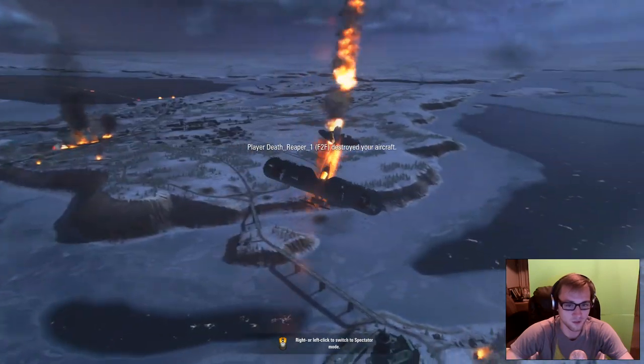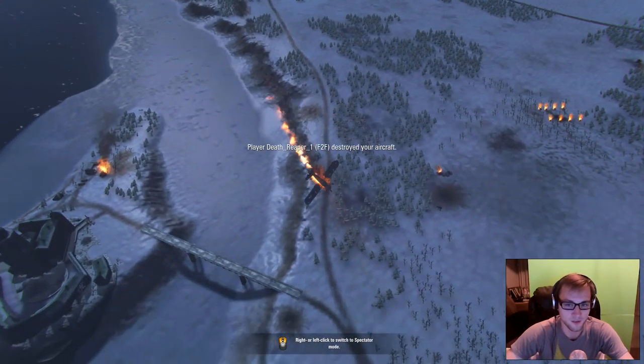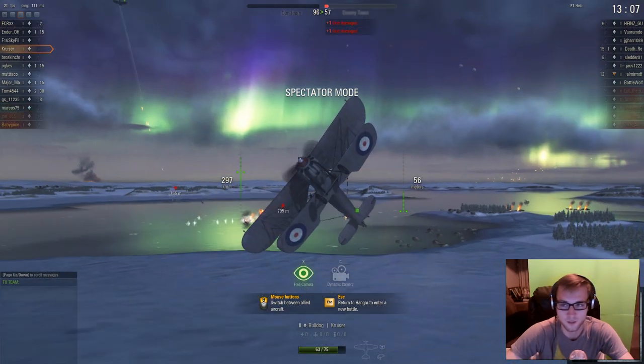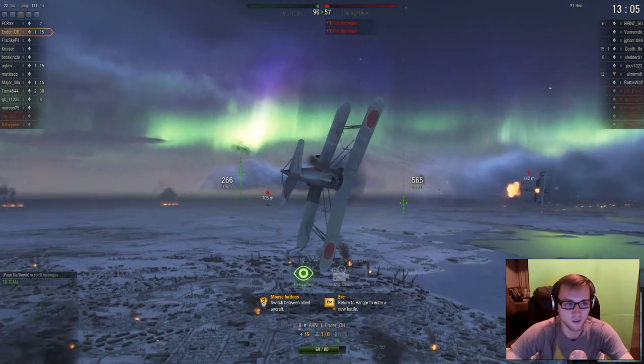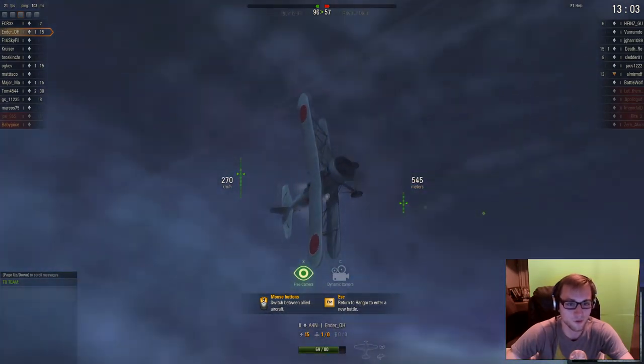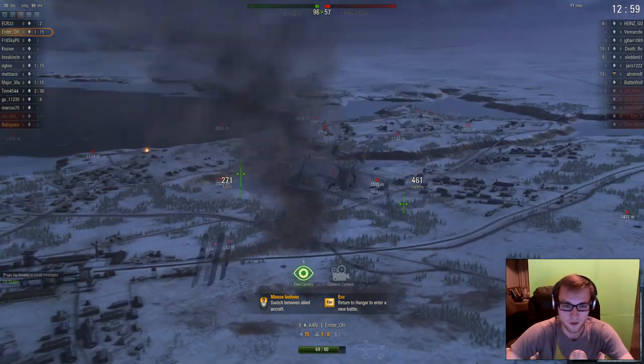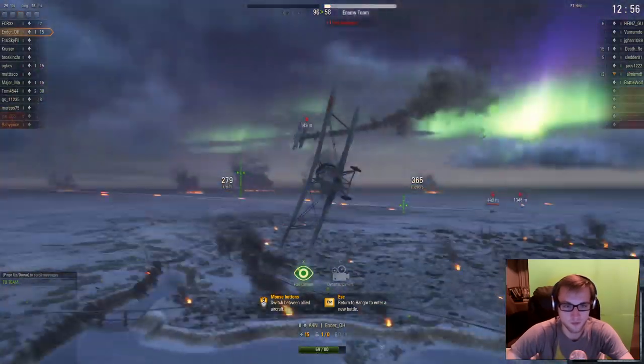Maneuverability does seem to be a little bit of an issue with this plane, seeing how we were sitting ducks the whole time. But let's go watch some of our allies — maybe we can find someone else in the Nakajima. Doesn't look like it. It looks like there were only two tier one planes on our team, so not too many of us tier one guys. This guy's got some skills though.